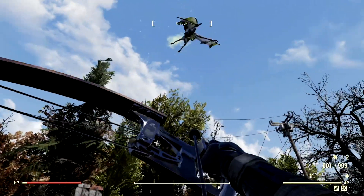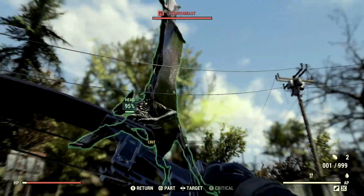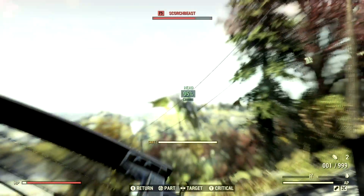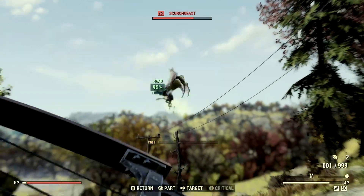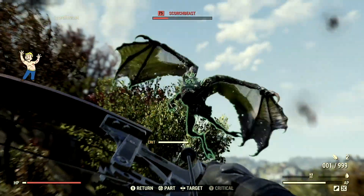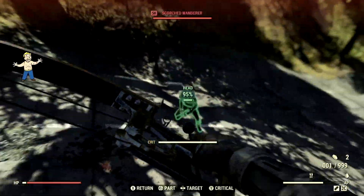Now for our next target on the list, we have an old friend of the show - the level 75 scorched beast that goes by the name Charlie. She's harassing everyone at the White Springs, so she's got to go. We're just going to shoot her face off a couple times with these arrows unless she lands for us. I love how it's just auto-tracking to them.